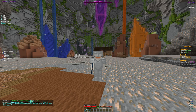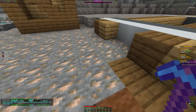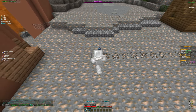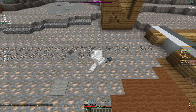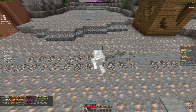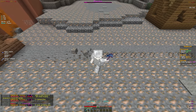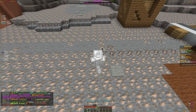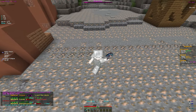Getting back to mining because we really need to unlock that island expansion. With the book hunter enchant, more books will help us get efficiency and level up our pickaxe. Once we do that we'll mine way faster and get more blocks quickly. We were at about 1.4k blocks, so we're making decent progress.